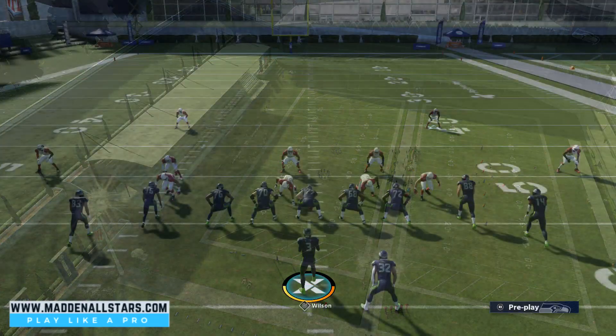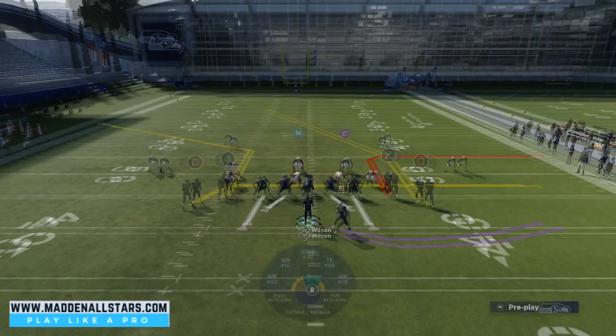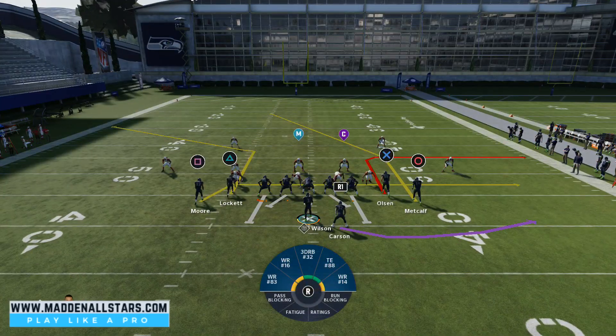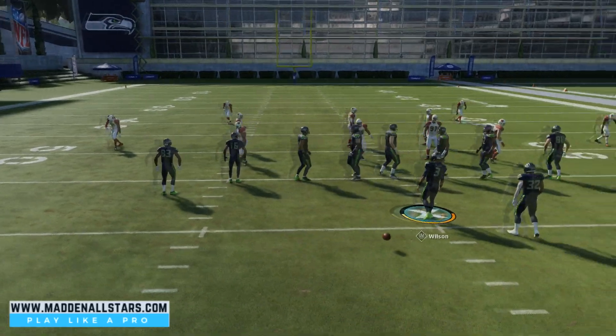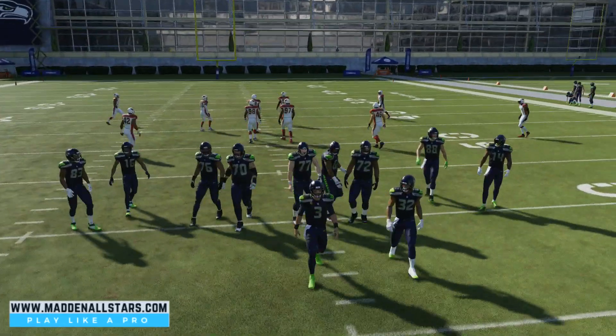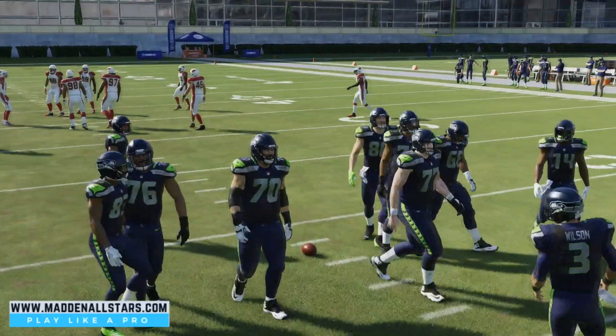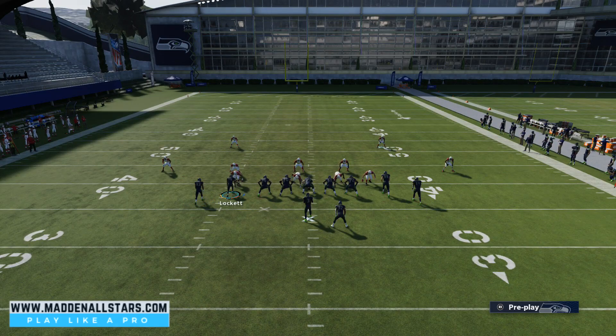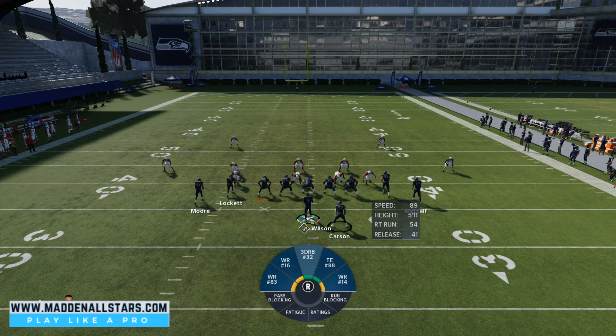This is a Cover 2 beater — Cover 3, anything — because we're going to flood the left side of the field. You want to have all the field on the left side. You can flip it depending on which side you're on, but you always want the post route heading toward the wide side of the field.